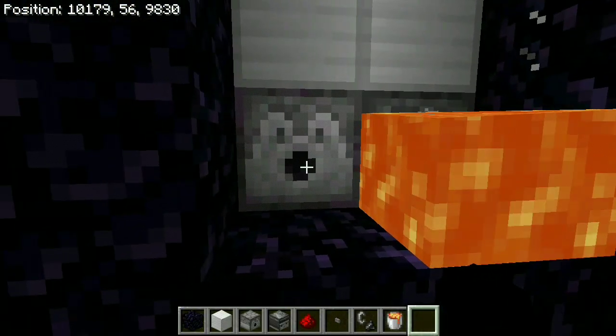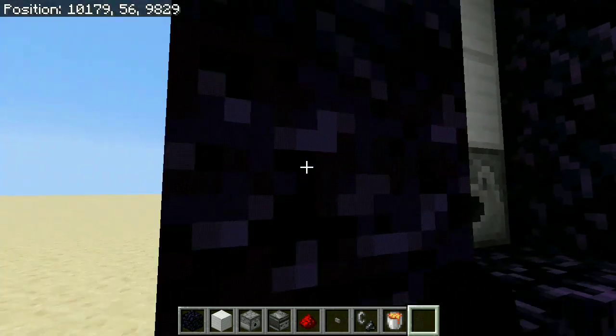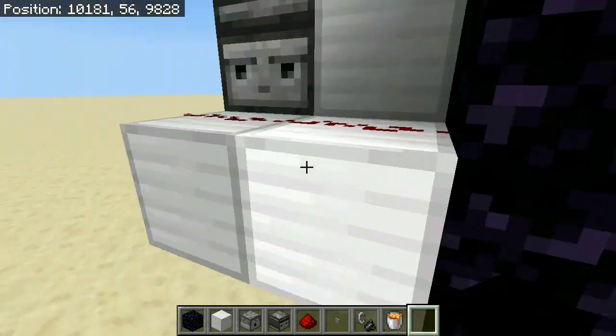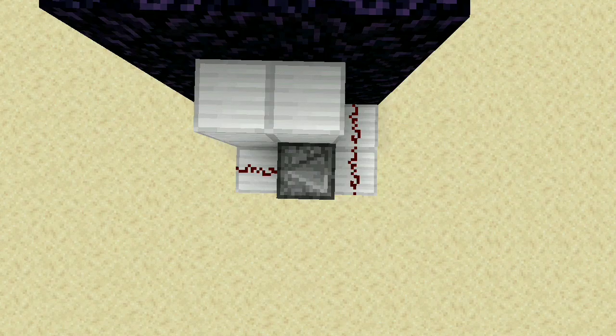When we press the button, the first thing that's going to happen is the dispenser with the flint and steel is going to activate our nether portal, just by having a piece of redstone dust powering a block next to the first dispenser. The full parts list is really simple: two dispensers, one stone button, three redstone dust, and one observer.